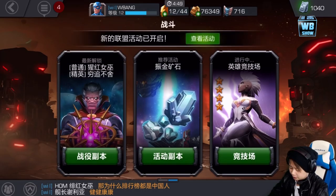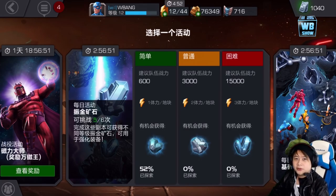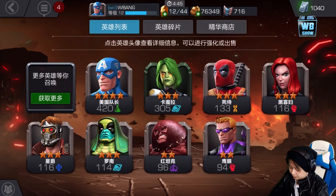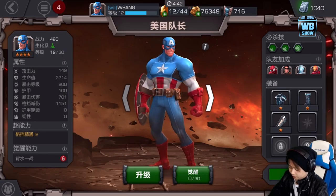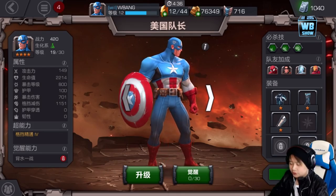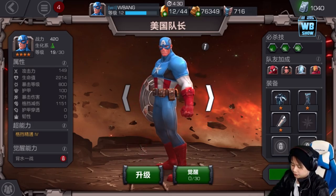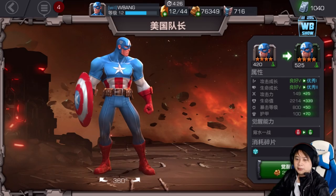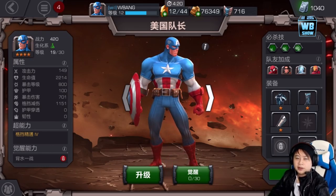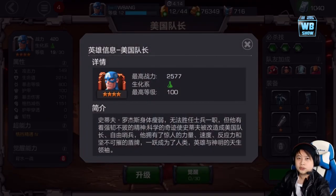Here is the vibranium event — you can get vibranium just by completing these events. Notice this button: it's for ranking up. Essentially, when you have enough shards, you'll be able to change your gray Captain America to the green one. The green frame in the international version is a 1-star, but not in this version. Going in here, you get this orange color once you max it out.